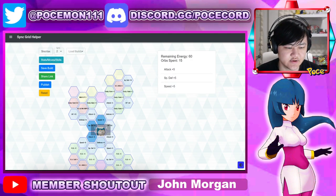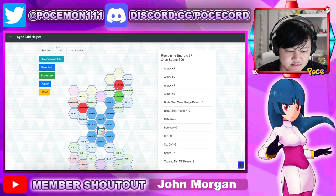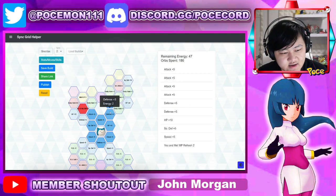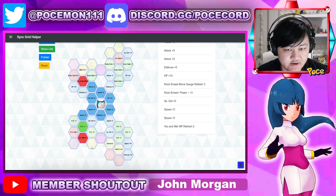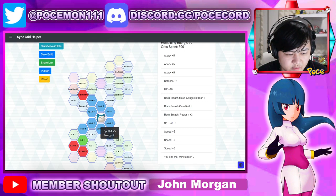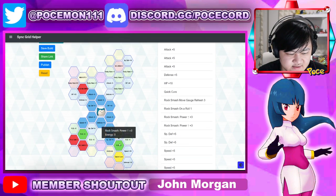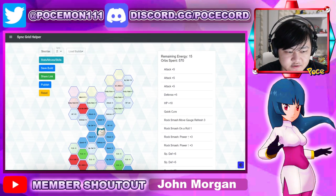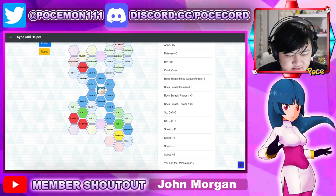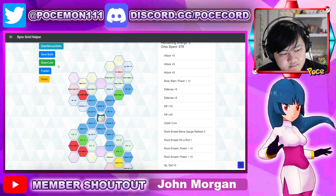For 2 out of 5, you do get a move gauge refresh, which I very much recommend since his gauge is suspect. Depending on what you're fighting, if it's special I'd go for Body Slam to get extra paralysis in. If you're running a physical unit, definitely go for Rock Smash with Rock Smash on a roll. You can also pick up the move gauge refresh on Body Slam. For curing, go Anti-Toxin if you need it, otherwise Quick Cure. There's also a plus 4 speed node and a Max Group Therapy option if you need to cure statuses.